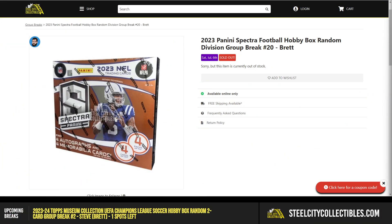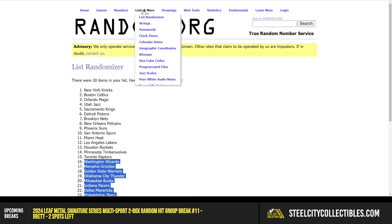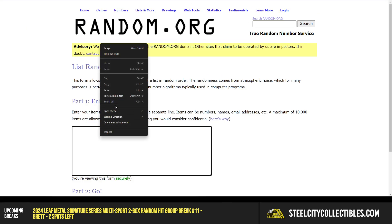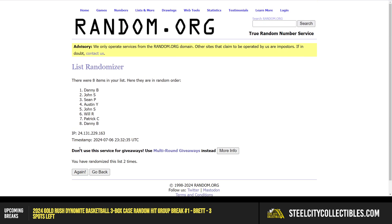All right, here we go. We're gonna start with Spectra. We got our random division group break. We're gonna take the names and randomize five times. We got Danny, John, Austin, Patrick, Will, and Sean. Five times on the names and then we'll randomize the divisions five times: one, two, three, four, and five.